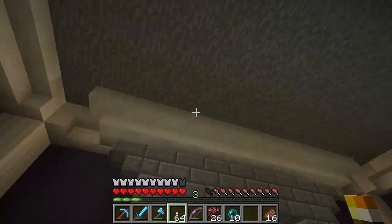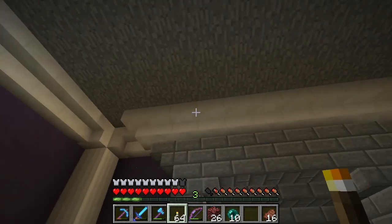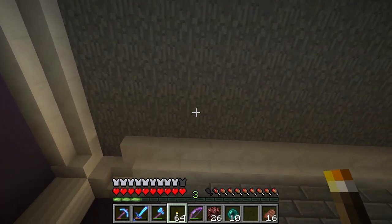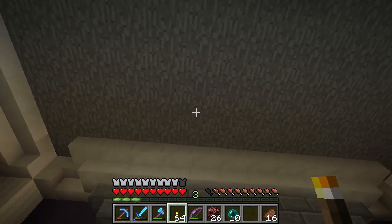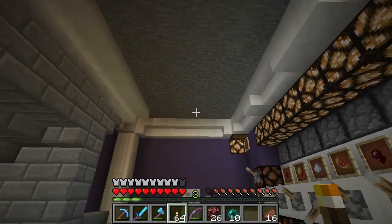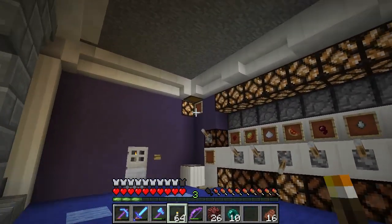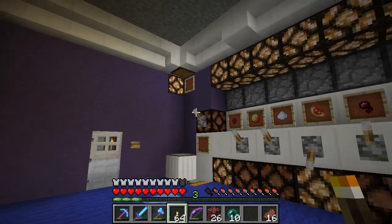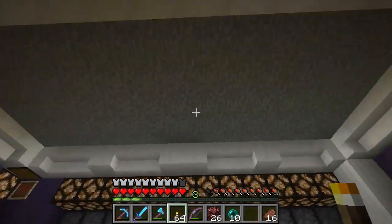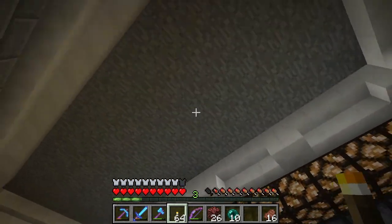Originally I was going to leave this all open so you could look up and see rows and rows of nether wart stacked on top of each other, almost like the inside of a skyscraper. But I played with that design in my creative world for a night and couldn't come up with anything I really liked - mostly because I couldn't automate it and also make it easy to replant. So I trashed that idea and came up with another one I like even better. It will be a closed ceiling, but first I need to do lots of digging up there, in the back, and all around.